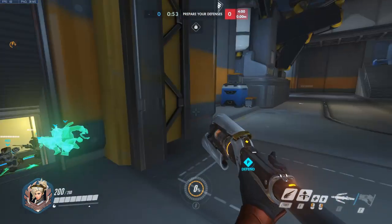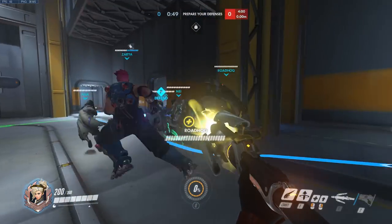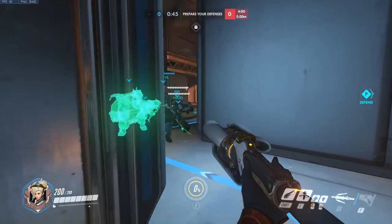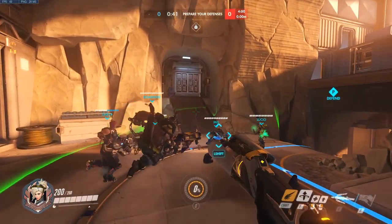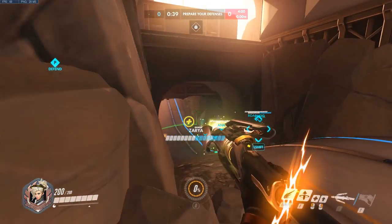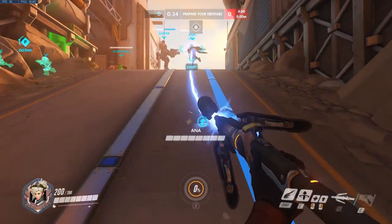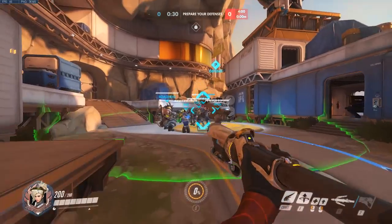Let me explain what's going on with Valkyrie, which is her ultimate. When she uses it, she gets a whole host of effects on all of her abilities. It makes the beam range longer on her staff for both types — damage and healing. It also makes her fly, and when I say fly, I mean actually fly for quite a long time. It's almost as if she's the spectator camera.